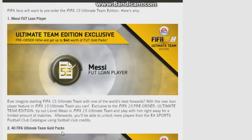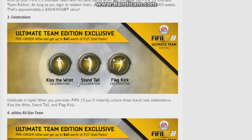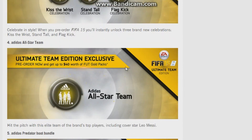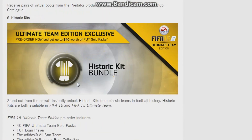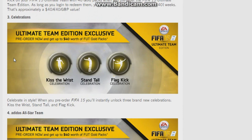You also get three packs. Ultimate Team celebrations include 'Kiss the Wrist' — that's Suarez — 'Stand Tall' which is Rooney's and has already been used in FIFA 14, and 'Flag Kick' where you kick the flag. The Ultimate Team Edition exclusive includes the adidas All-Star Team, which I think might already be available in FIFA 14, and the last Predator bundle. There are also Ultimate Team historic kits, though we don't know the specific kits yet.